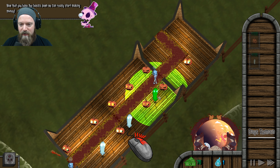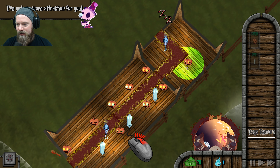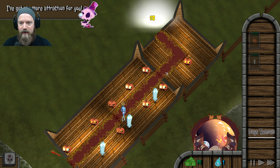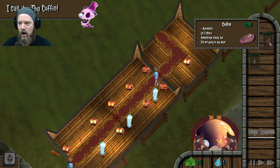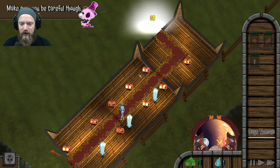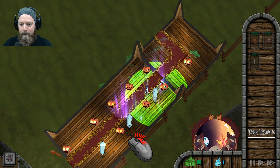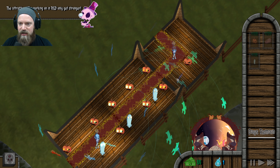Now we've got the basics. We're going to really start making money. Oh, can we? Got one more attraction for you. What do we got? I call it the coffin. It's automatic. Nice. Make sure you be careful, though. I'm not scaring these guys. Attractors are going to get stronger.